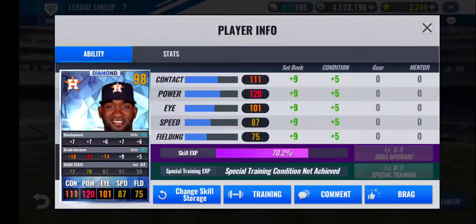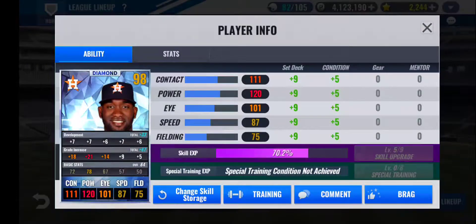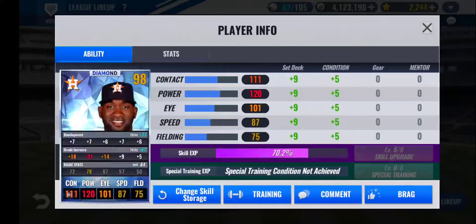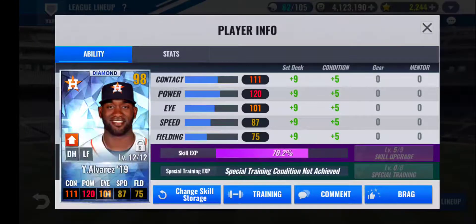Batting sixth, I have Yordan Alvarez 2019 — a very good card with the distribution he gets. Low fielding and low speed means all of his distribution really goes to the left side. The train I have on him right now is very mediocre; I plan on retraining him once I get him to level 20. He's only 12 out of 12 right now since he doesn't have that many cards in the game, so it's been hard to find upgrade material for him. His skills are Batting Machine, Heavy Hitter, and Prediction. With Heavy Hitter increasing the slugging percentage with the power he has, it works out really well, and Batting Machine on top of that makes him hit more accurately. A really good card overall for me.